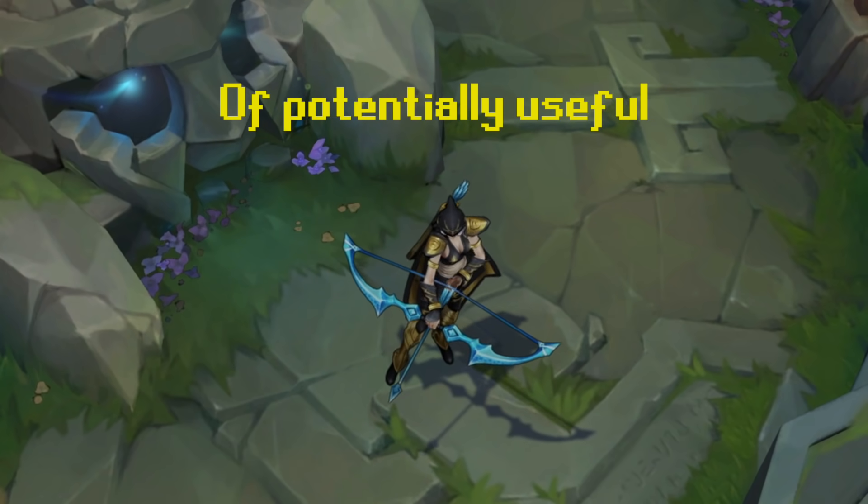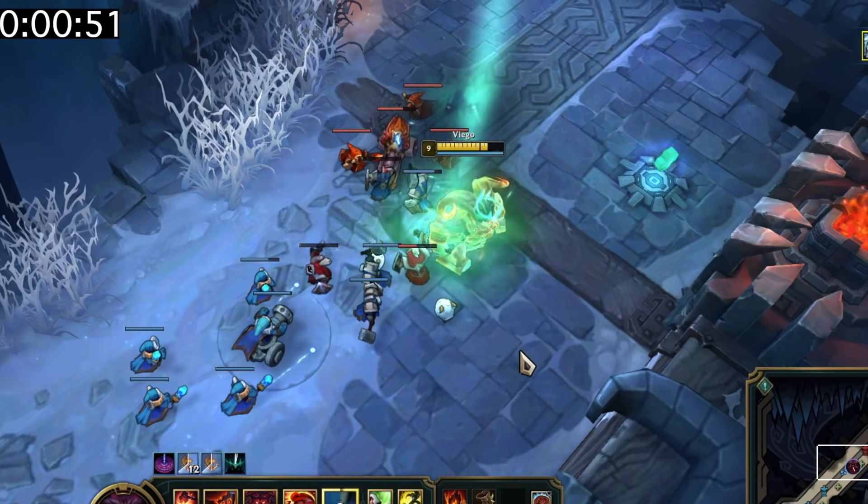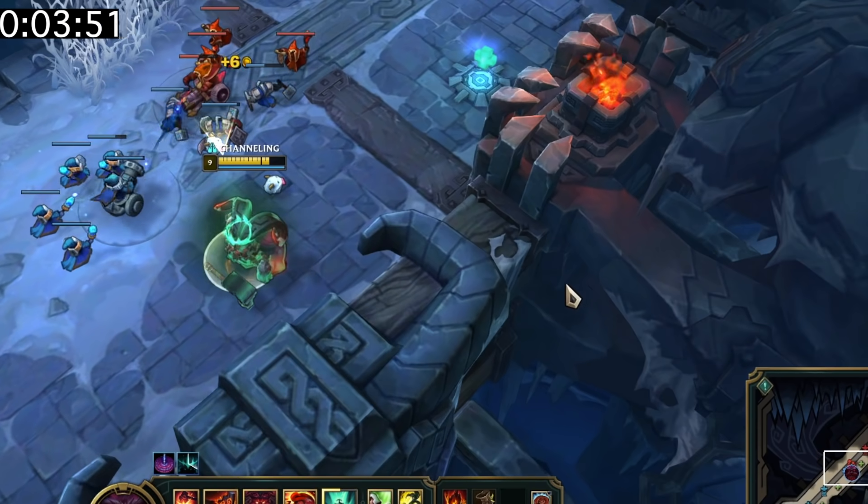Hey everyone, here's an awkward 8 minutes of potentially useful League of Legends information. If Viego turns into Auron, he can use Auron's passive to upgrade items for his team.